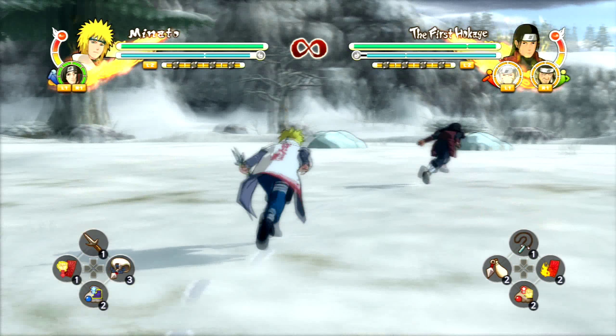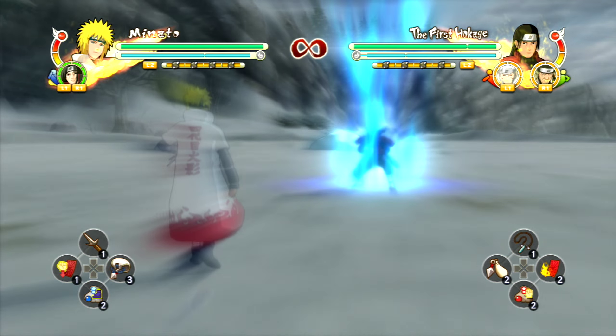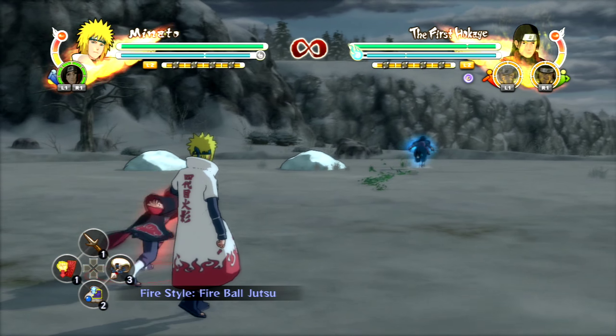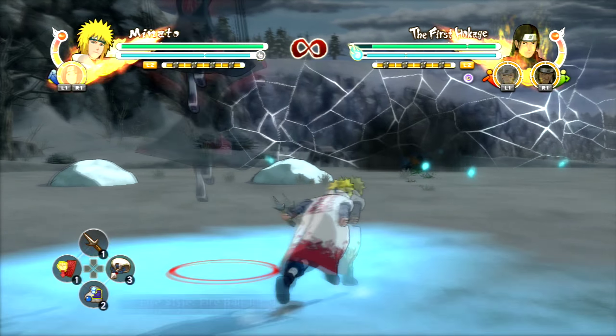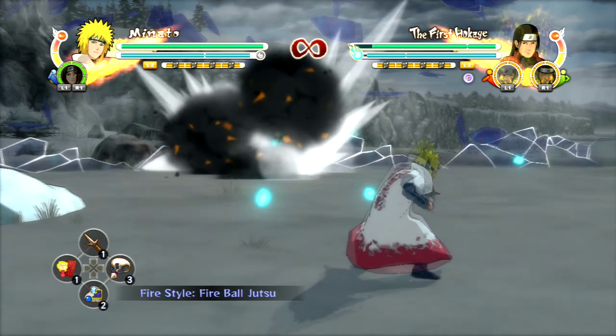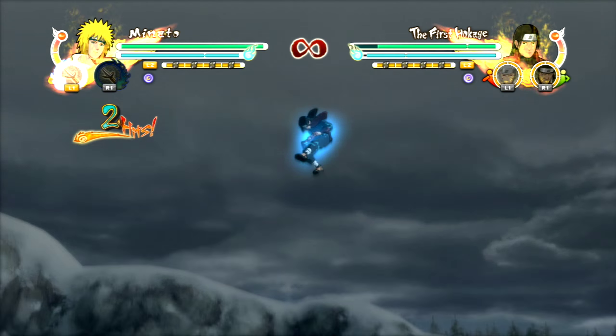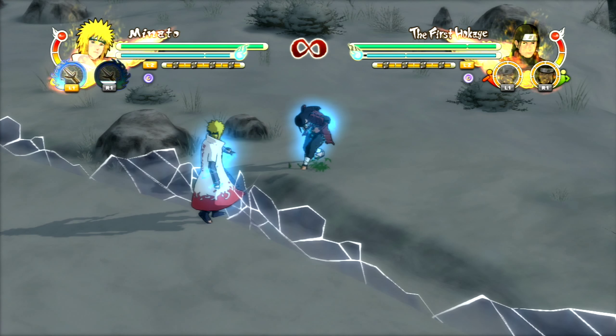Hello everyone and welcome to this video. This video is me asking for help. I want to know how to do — you should be seeing a Naruto Ultimate Ninja Storm 3 glitch where you knock the opponent out of bounds, do an ultimate jutsu, or it kind of just changes the perspective.